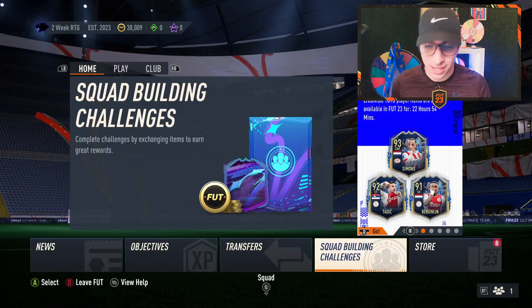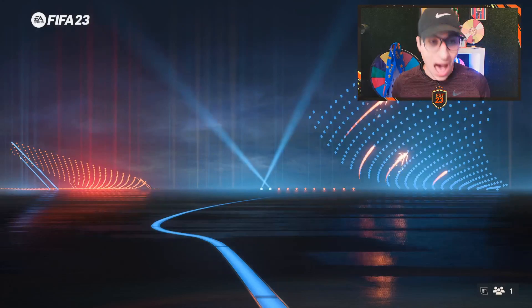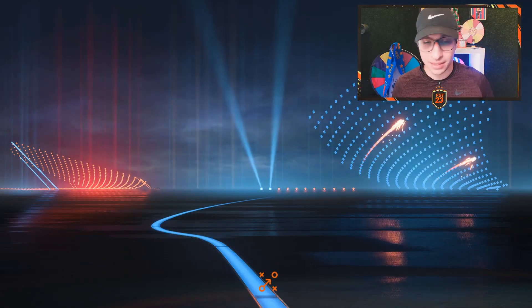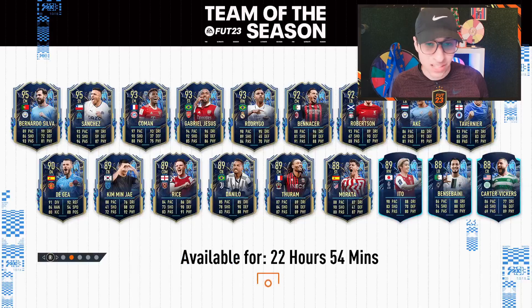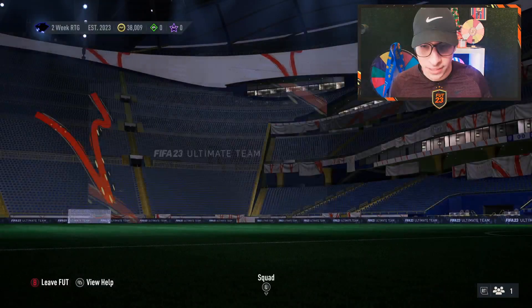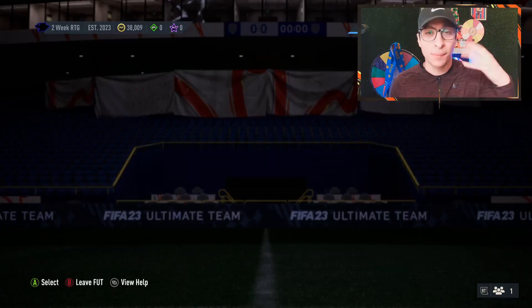Premier League TOTS is on the horizon. Mo Salah, most likely Rashford, and then really randomly, the highlighted card of the entire group is a TOTS Moments. In the last Community TOTS these were the worst cards released, and now maybe the best card released is a French Prem 94-rated card. So that's very interesting. It could be an off-league card too, like every main league is paired with an off-league, so I don't know who that's going to be, but Prem TOTS is tomorrow.